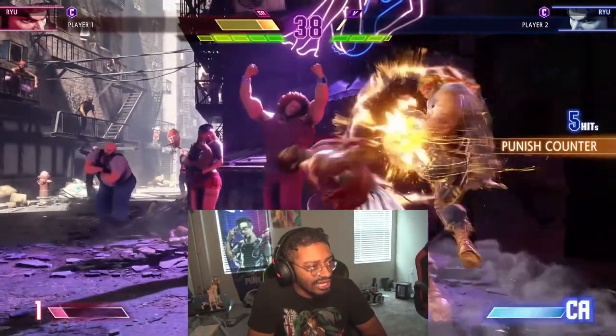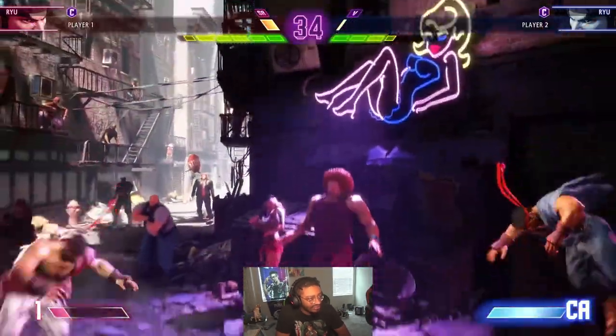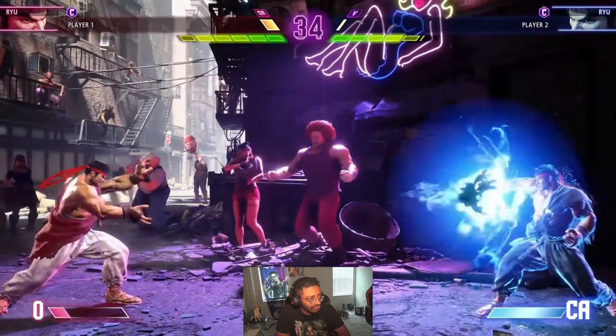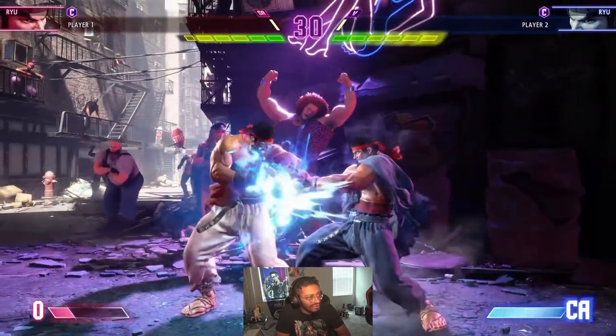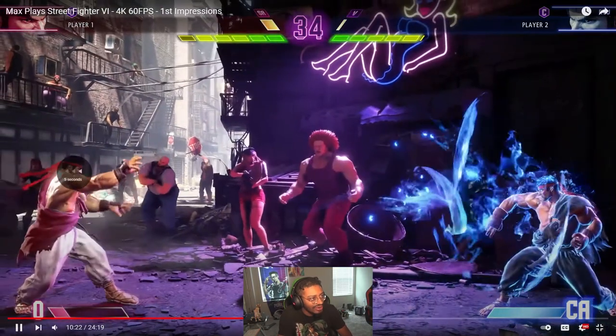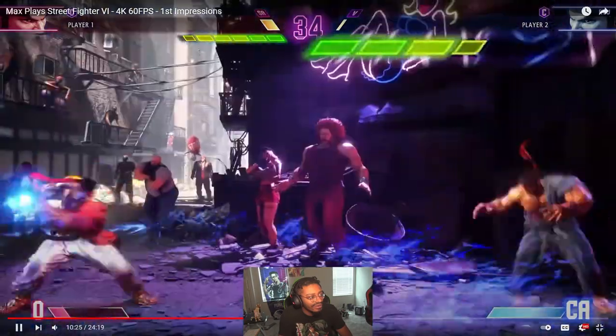So stun always happens when you burn out and get hit with the drive impact. Parrying things give you the drive gauge back — look how much drive gauge a parry builds. Look where he's at and look at it when you parry — that's so much gauge back.